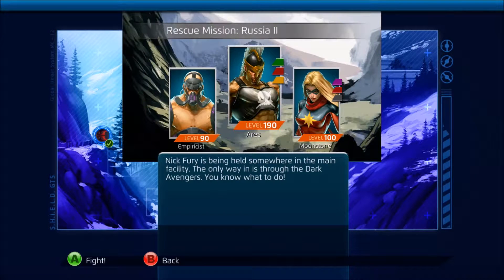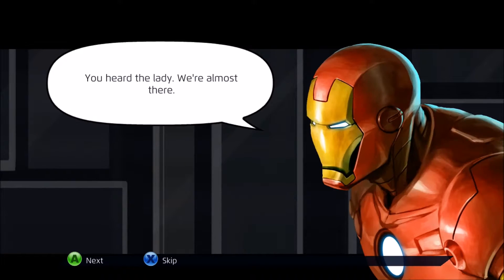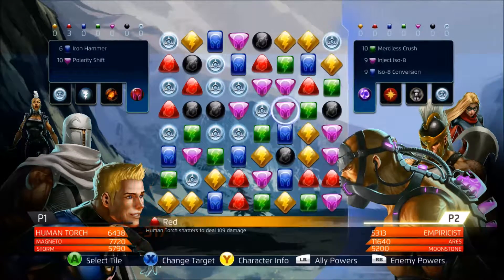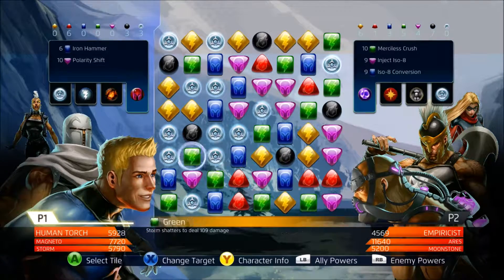Next mission is against Ares, Moonstone, and Empress. Ares keeps moving on and attacking us — he's relentless. I chose Magneto, Storm, and Human Torch for this mission. We're gonna fight these and hopefully get Nick Fury at the same time — two for one. Let's do this.